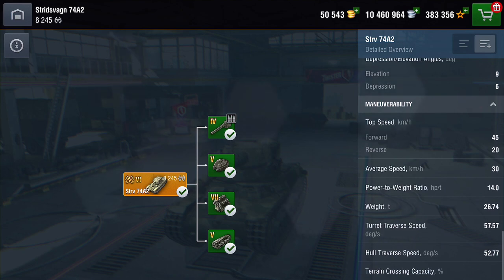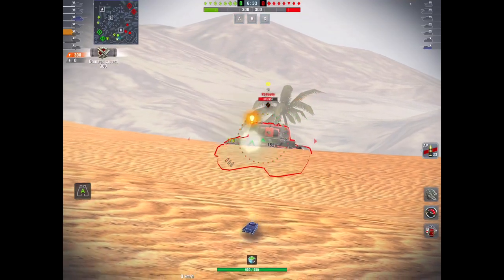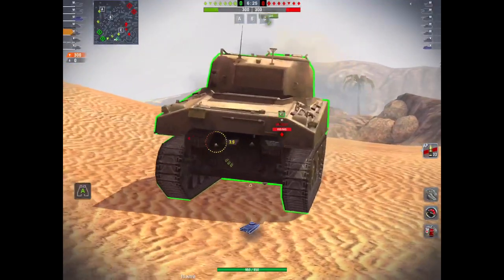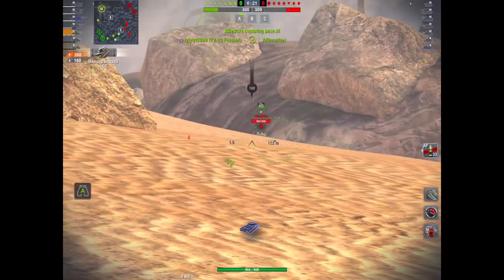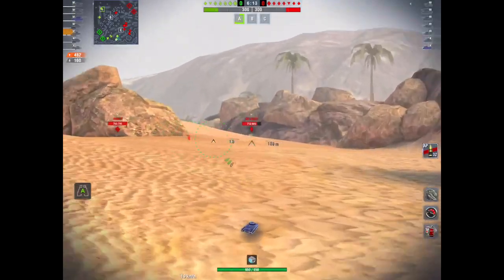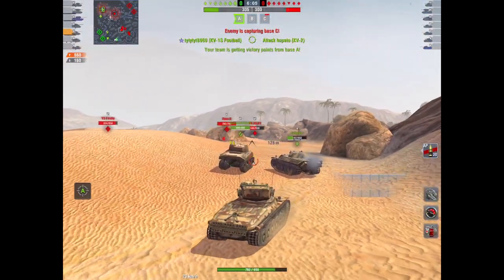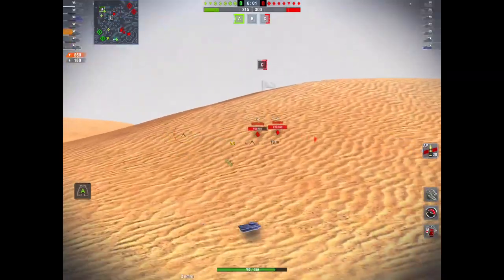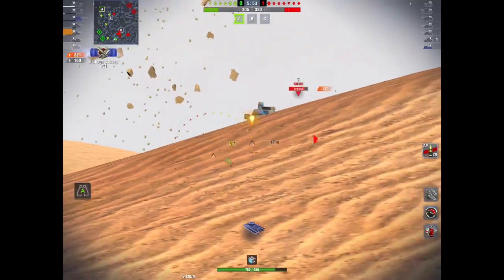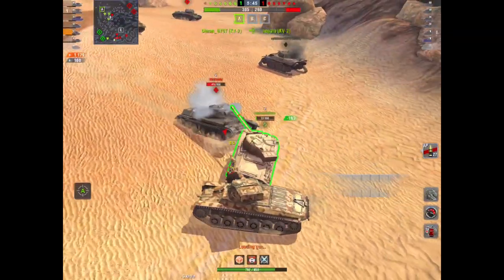The buff revolves around the gun. Steve had a rate of fire of just over 9.5 shells a minute — he's now got a rate of fire of 11.6 shells a minute. That's quite a big increase, that's an extra two shells. Magazine reloading time on Steve used to be 14.4 seconds realistically, it's now 12.4 — that is a significant drop. The time before the next shell was ready, i.e. the loading between shells inside the magazine, used to be two seconds, it's now one and a half. Aim time used to be 2.2, it's now 2.